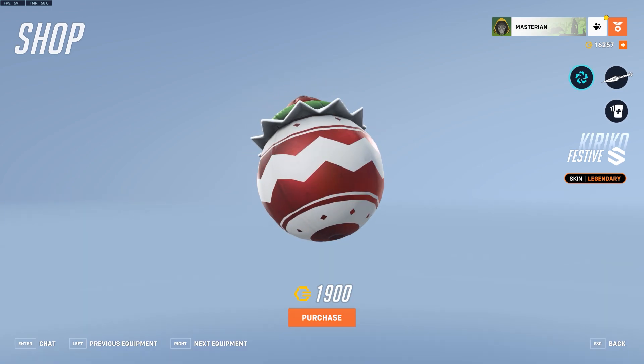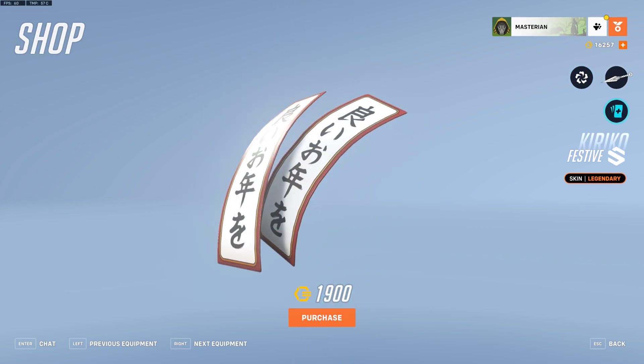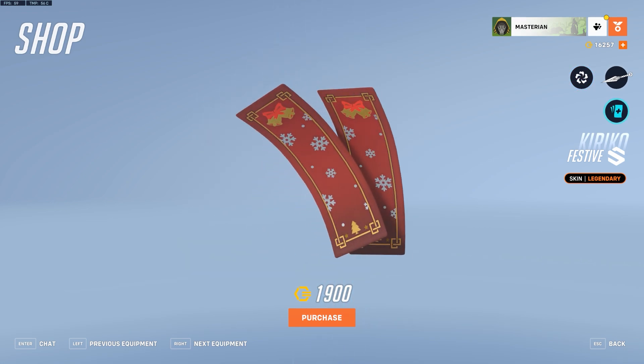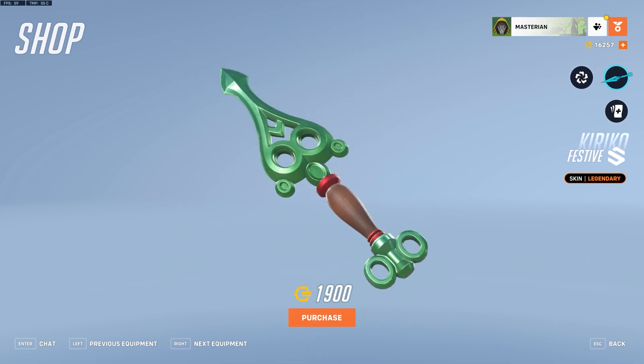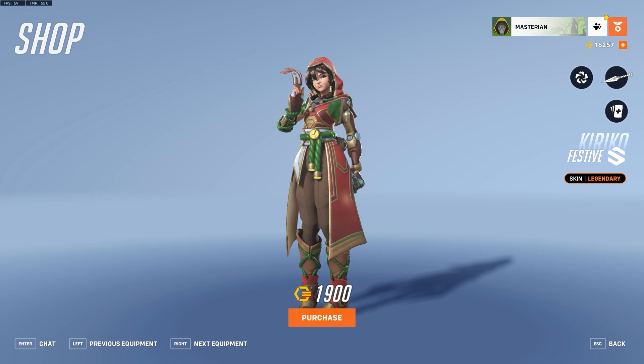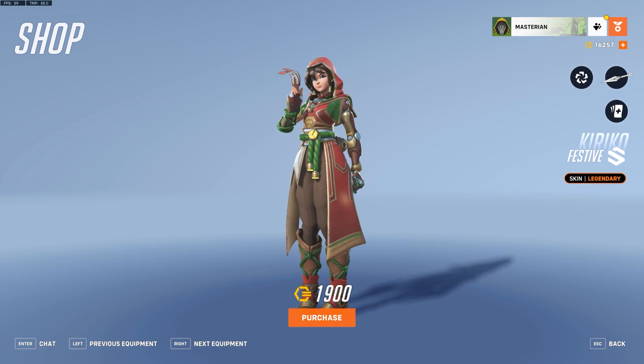We can take a close-up of the Suzu as well. I like the peppermint design on it. The Afuda has the little snowflake details on the back, and the kunai is green. This isn't part of a bundle or anything like that — it's just a skin on its own, 1900 Overwatch coins.